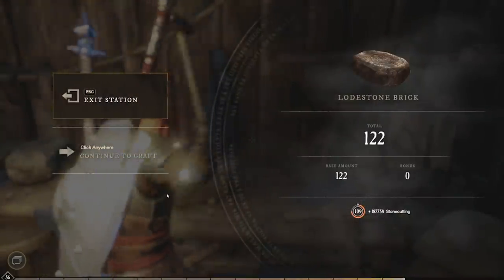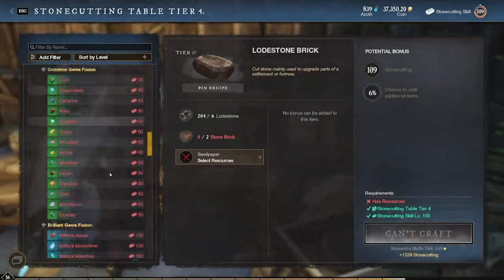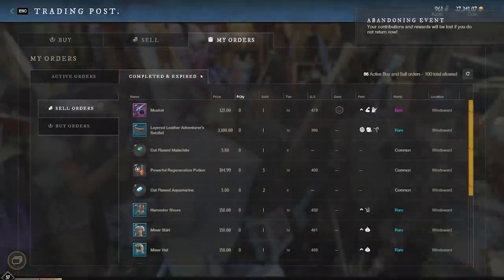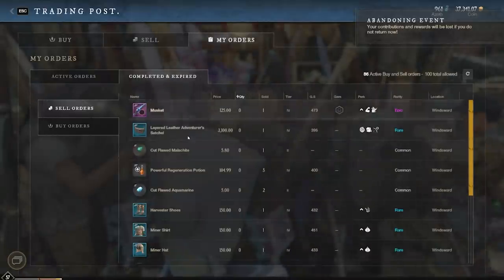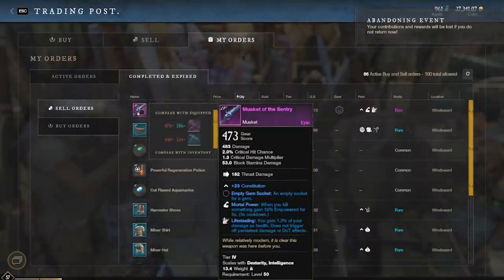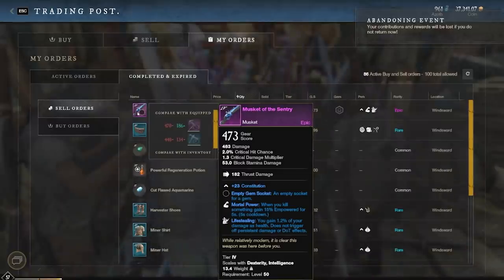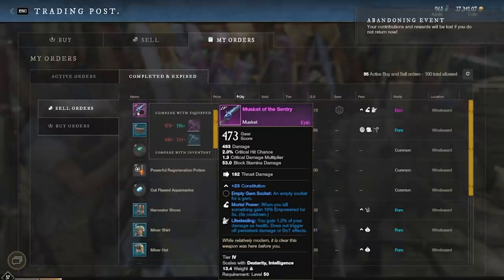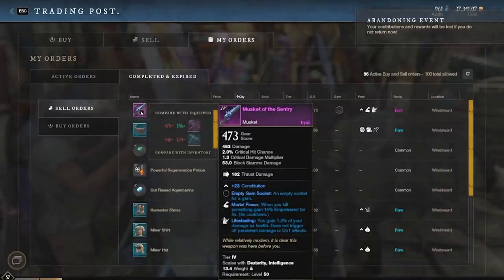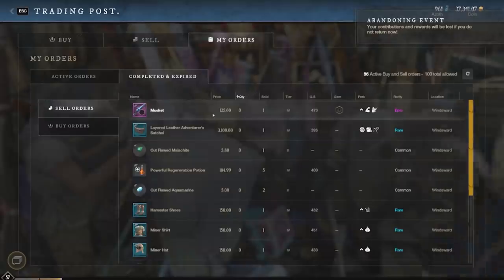Moving on to the fourth and final money maker — that's gonna be selling random gear that I've been finding. I'll tell you particularly a type of gear that is selling really well. Looking at my completed orders, I actually have quite a bit of gear randomly scattered throughout here. This epic I just randomly found — I think after level 50 you start having the ability to find epics that you can actually sell on the market. Before level 50 I could only find epics that were bind on pickup, so you can't sell those.